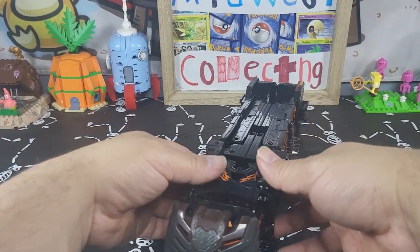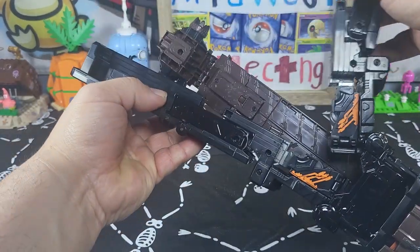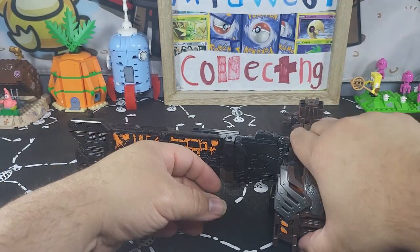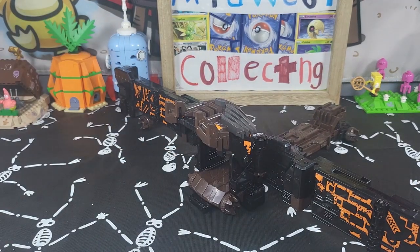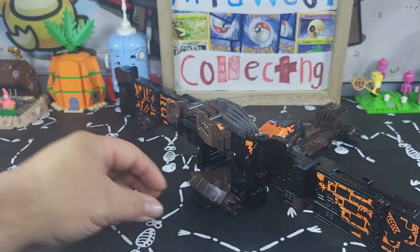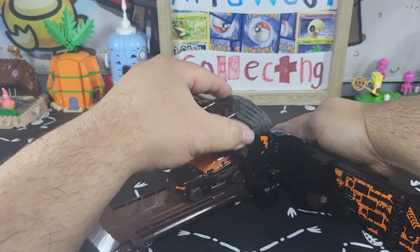Same transformation as that guy there. What you want to do is bring this out — you can put him in gate mode just like the regular mecha. Pop his hood, and then you can transform the other cars into their weapon mode. Same thing — just clip it on and then push it forward.